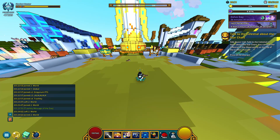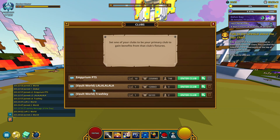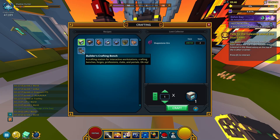To begin this process, go onto the live servers, export your account, and once you're on the PTS, you want to get a hold of a vault club. What you want to do is from the hub, come back over here and get yourself a builder's crafting bench.